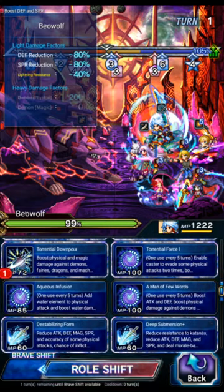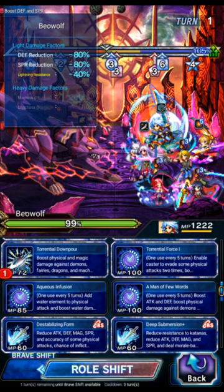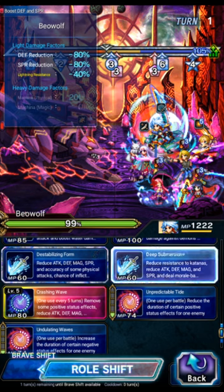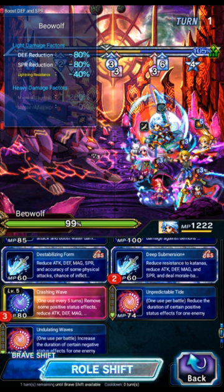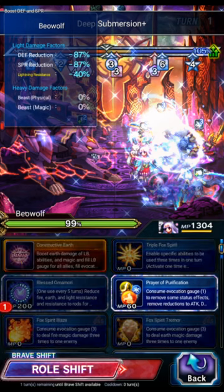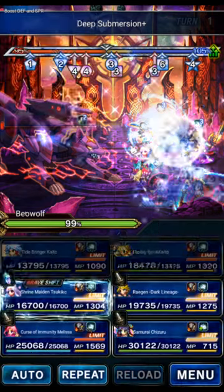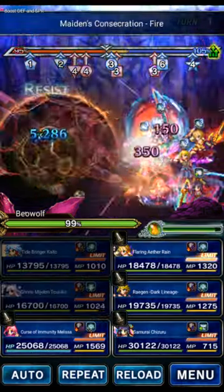Kaito will use Torrential Downpour for a 200% demon and machine killer, and this is only available at 100 or better morale — that's why we need EX 18 to do it on turn 1. We're going to do Downpour, Deep for the Katana in peril, and then Crashing Waves. Then Tsukiko to bless Omomori for the fire and peril, fire and imbue the party, and then fire field to get rid of the boss's field.